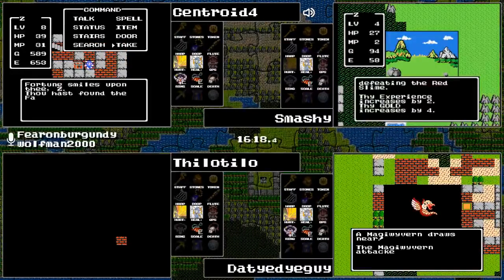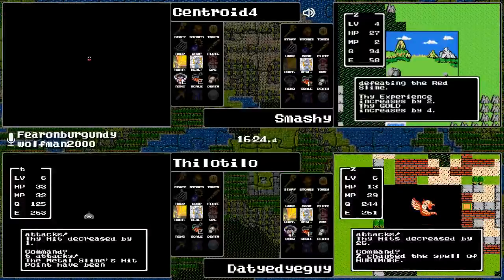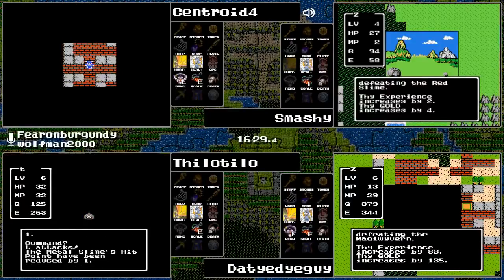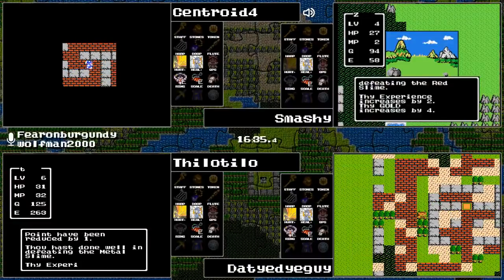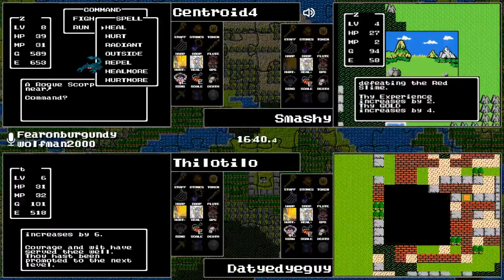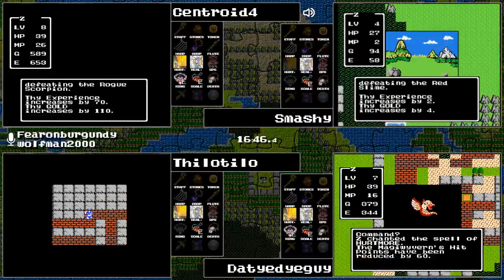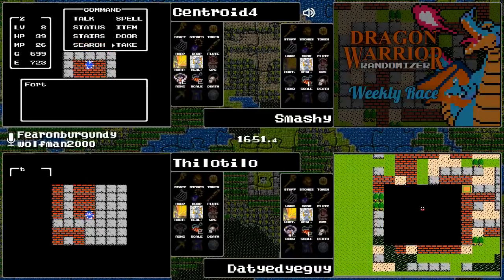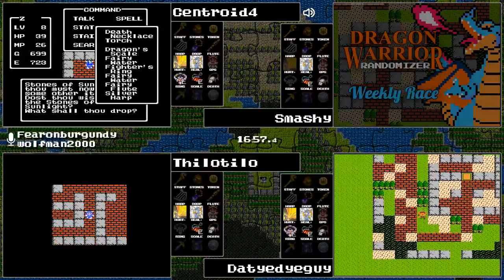There are the Drakeys. Meanwhile Tie-Dye Guy has found Hawksness. It does contain a Magic Wyvern, but Magic Wyverns are not a problem right now, and that gets him into level seven. I'm going to attempt to reboot Smashy's end, so please hang on. Meanwhile Centroid is navigating the Mountain Cave and has gotten the...